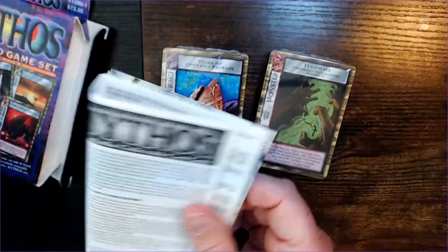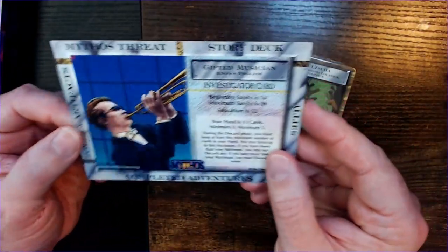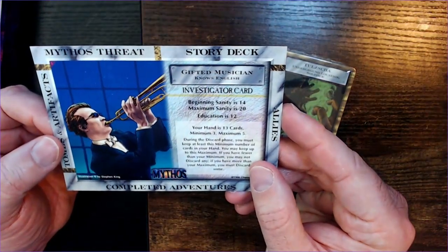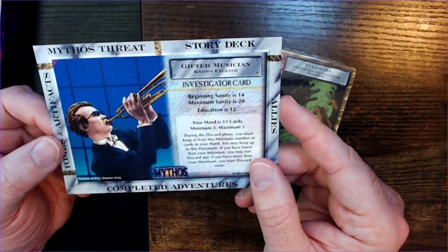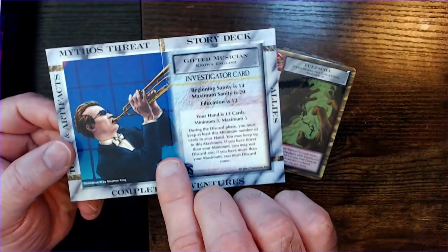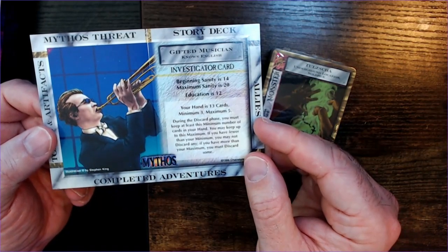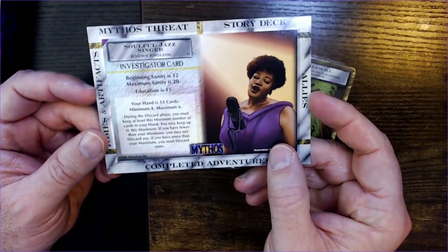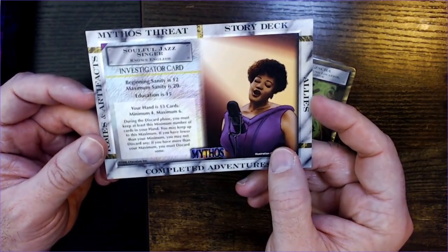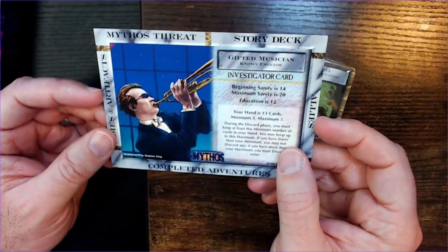We have character cards here. You probably get randomized character cards. We have here 'Gifted Musician, Knows English' — it's an investigator card. Stats include inner sanity, maximum sanity, and education. Your hand is 13 cards, minimum three, maximum five. Then there's a 'Soulful Jazz Singer, Knows English' — I guess different characters have different languages or traits.